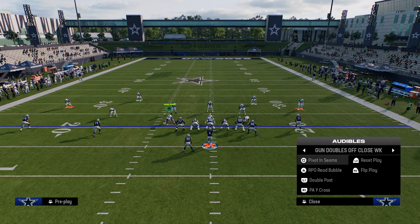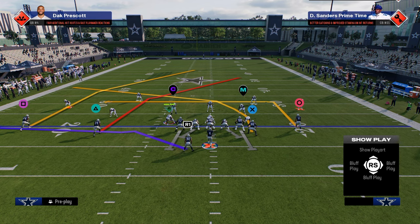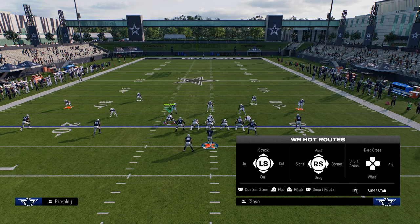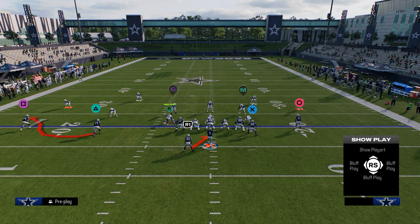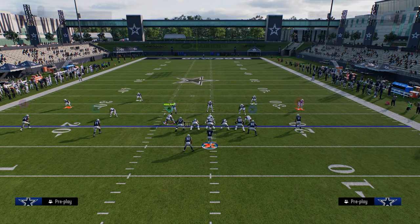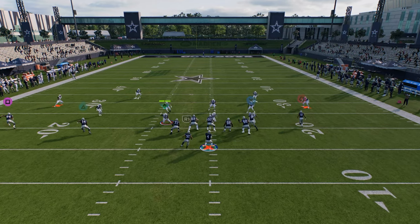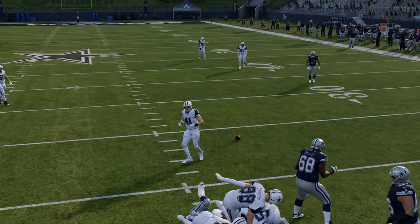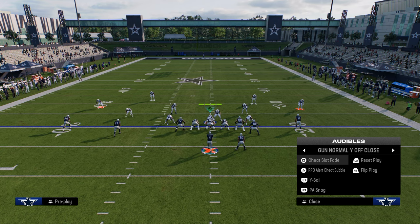An underrated play in this playbook is double post. It has a crosser to the tight end and a backside dig. You could put the outside player on a curl and run the play like that. Against cover three and cover four, this tight end crosser gets across the field into a nice area, and you can attack cover four drop and cover three pretty easily.